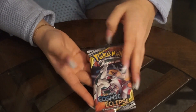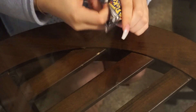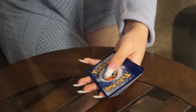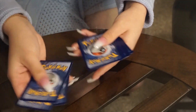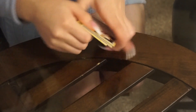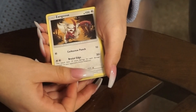We're gonna open this Cosmic Eclipse Sun and Moon pack. We gotta find a better way to record - yeah, that's terrible. Three to the front, remember the rule - here's the code. The back one should be an energy. We got Zangoose - which one's Zigzagoon? Zigzagoon's like a raccoon. A Porygon.